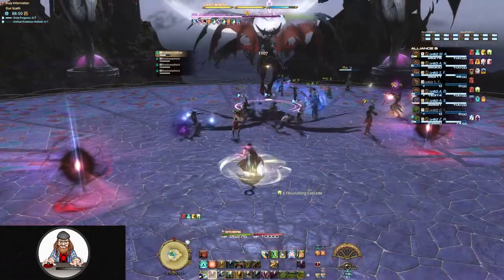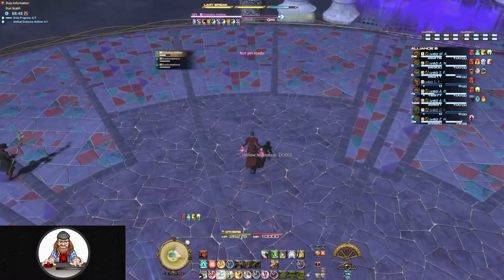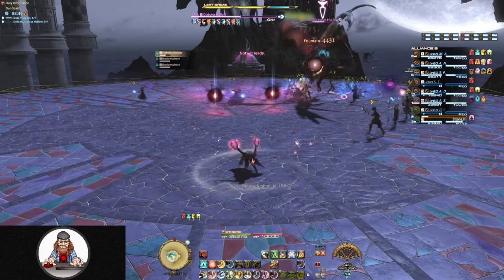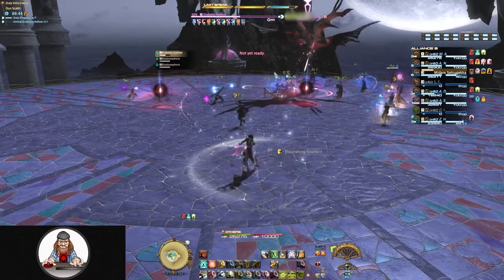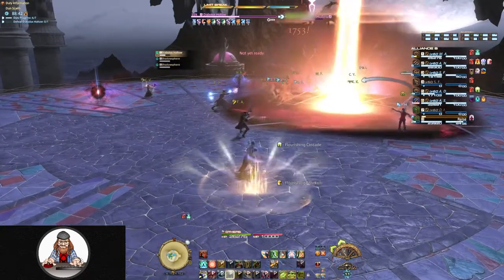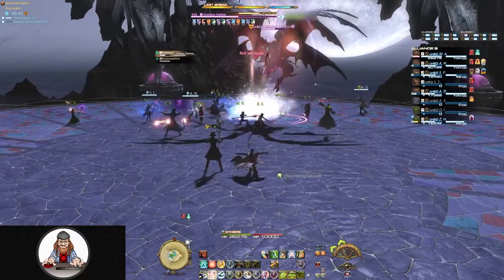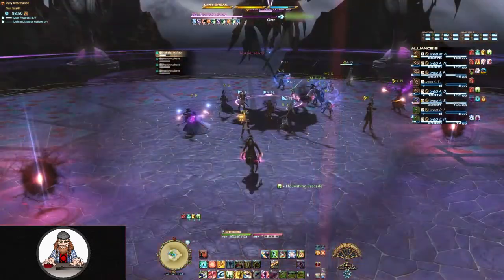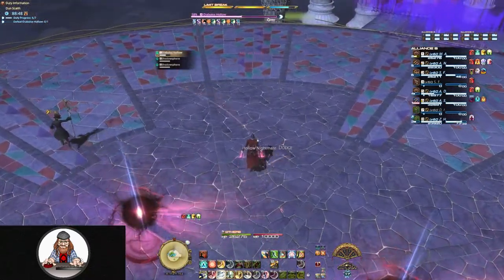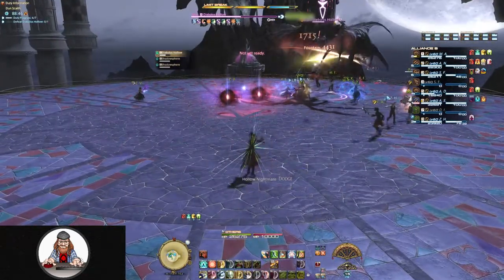Shadow Spheres will appear around the outer edge of the arena and move slowly in a straight line to the other side before disappearing. If you get too close to one of these orbs, it's going to explode, doing damage and knocking you back a fairly good distance. And if you're unlucky — this has happened to me multiple times — you're going to be knocked into another sphere, and then another, and another, kind of like a Final Fantasy XIV pinball game, until you just fall over dead. It's actually kind of funny to watch.